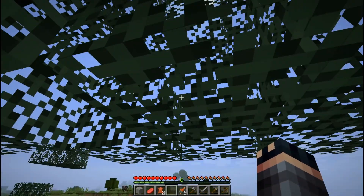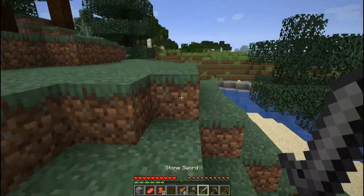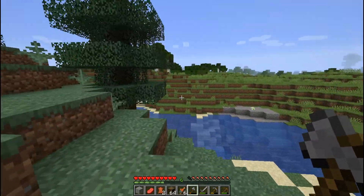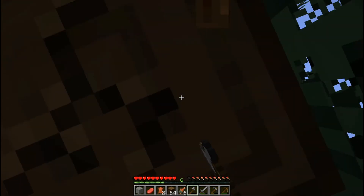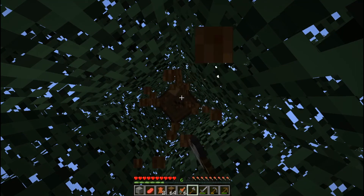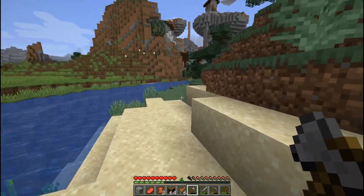I'll just use spruce for now — shouldn't be too big of a deal. Once we get a good bit of spruce wood, I'm gonna go into the caves and get some iron and cobblestone to make stone bricks — it's gonna be a really nice house design. Also, if you guys have any other ideas you want to see on this series, leave it in a comment below. You could be featured on the video, and it gives me ideas too!